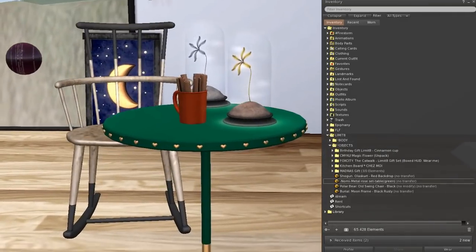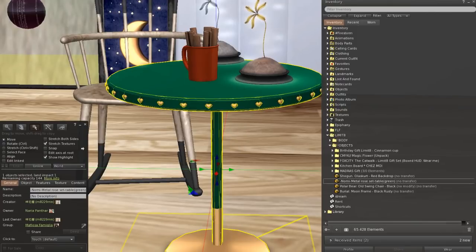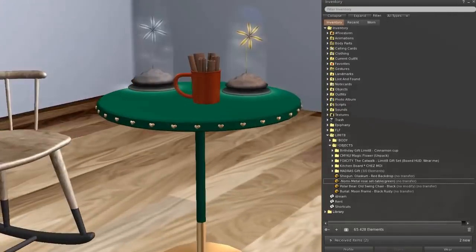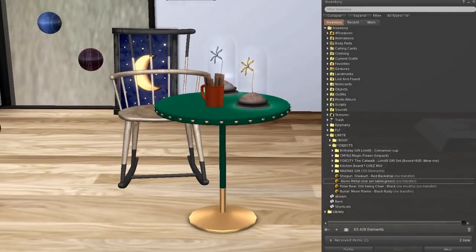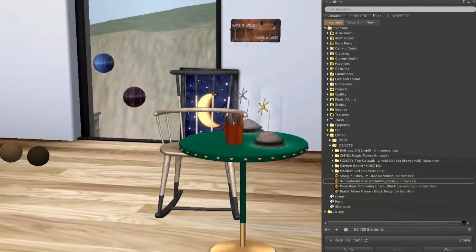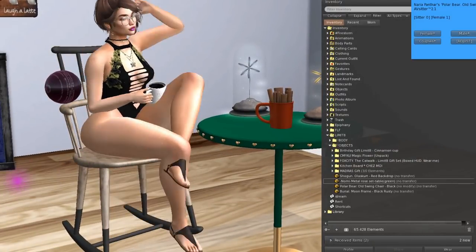From Nomi we get a metal rose set table — this one, the green one. It's 101 land impact... wait, that's not bad actually. I have nothing green in my house but doesn't matter. That's from Nomi. The gift from Polar Bear is this chair — it's copyable so you can make lots of them.